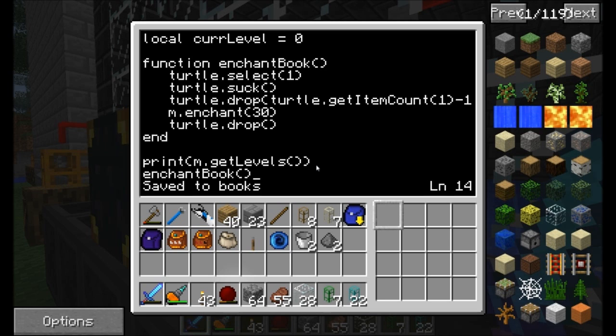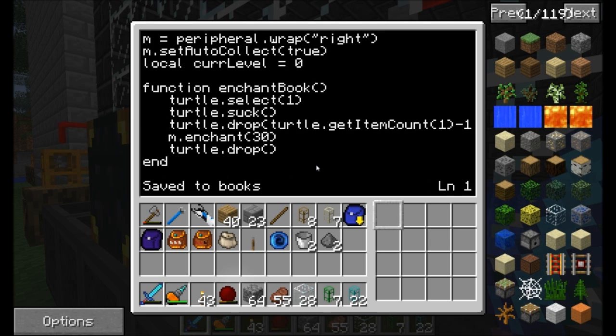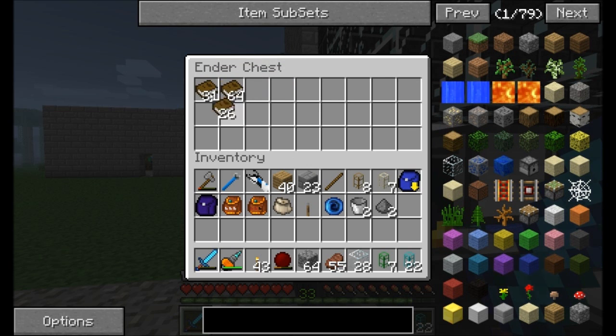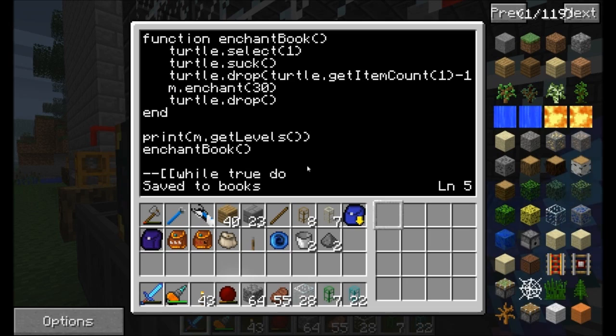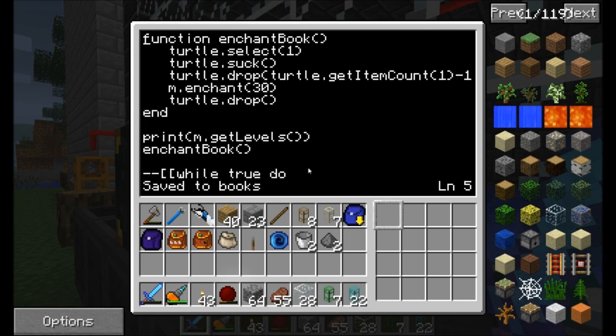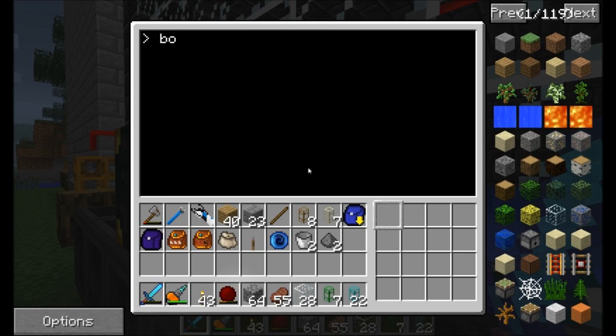Alright guys, so far I've got a pretty basic program here. It's going to wrap the peripheral. What it does right now is it's got a function called enchant book. Ignore this while true — I've commented that out. It selects slot one, then suck out — suck always pulls a full stack, so it's going to pull a full stack of books, leaving about 57 in there. Then it should do turtle.drop, whatever is the current item count minus one. So if it pulls out 57, it'll do 57 minus 1 is 56, and put those 56 back, always leaving one in the inventory. Then it's going to enchant it at level 30, and then drop that item back in. So when I run this program, it should print out how many levels the turtle currently has, and then enchant the book. I call the program Books.